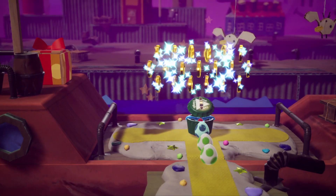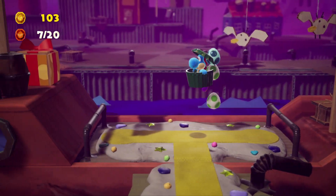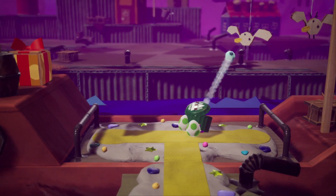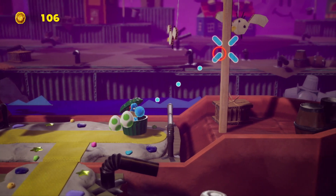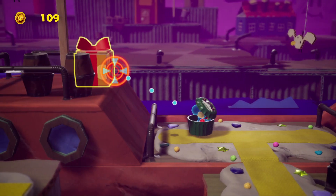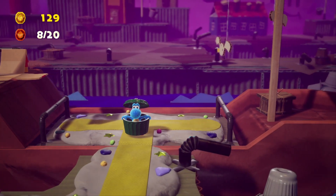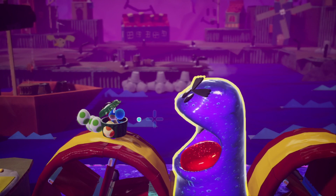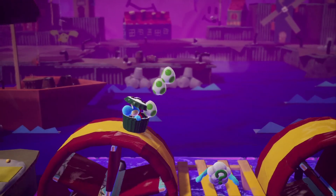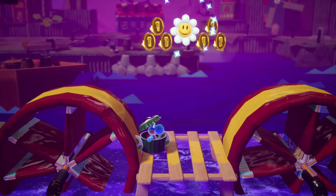The checkpoint will top you out in terms of hearts. Once you've collected enough eggs you can pick up another batch of red coins — that gives you seven red coins total. Also make sure you hit the parcel over here, because that will give you another one of the red coins.